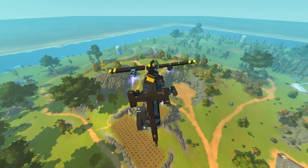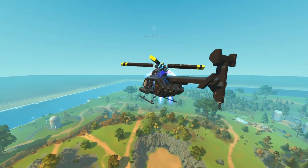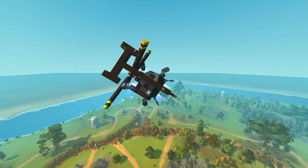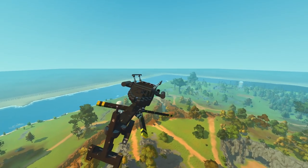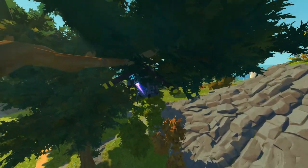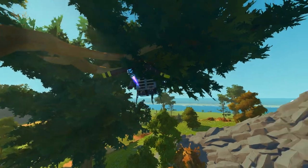I wonder if I could do a barrel roll in a helicopter — let's try it out. We're going upside down. What if I turn the thrusters off now? We're almost completing the roll — turn them back on. Nailed it! I can't believe we pulled that off.